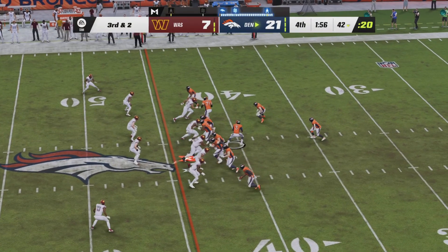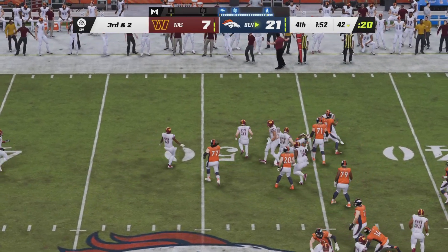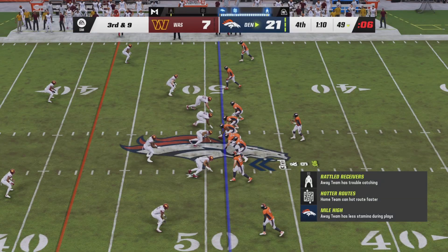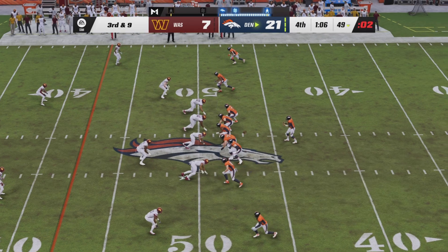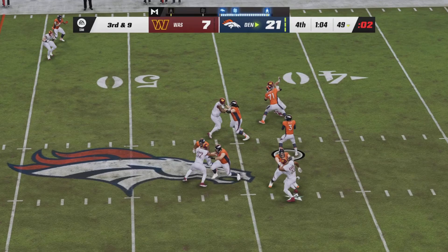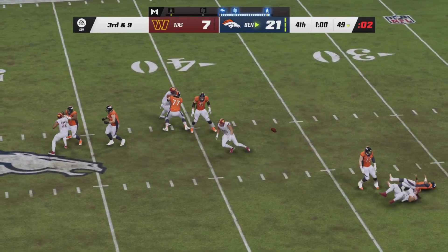Third and two for the Broncos — see if they can put the game to bed here. Williams with a carry to the right side, has the first down, and that should do it. 1:10 to go in the fourth quarter. Wilson with an empty backfield — a surprising call given the circumstances — but he will look to pass. With Young coming off the edge, Wilson is chased and it's incomplete.